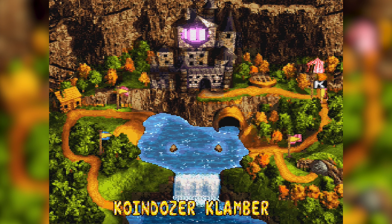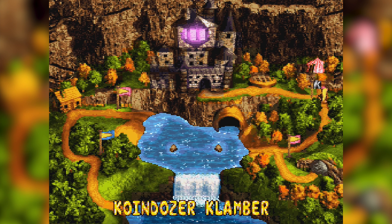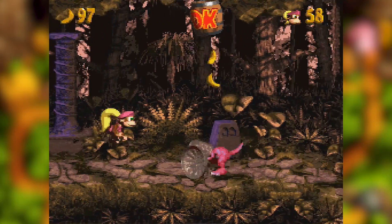Hello everybody! Tom Fox here, welcome back to more Donkey Kong Country 3 Dixie Kong's Double Trouble. In the last episode, we started doing stuff around here in the Chaos Core, and in this episode we're gonna be doing the Coin Dozer Clamber. I apologize — my voice is a little bit gone because I was at the Runway Guys Coliseum earlier.